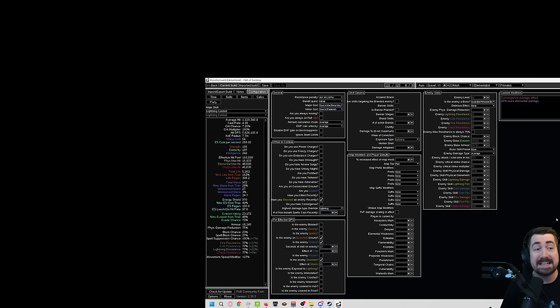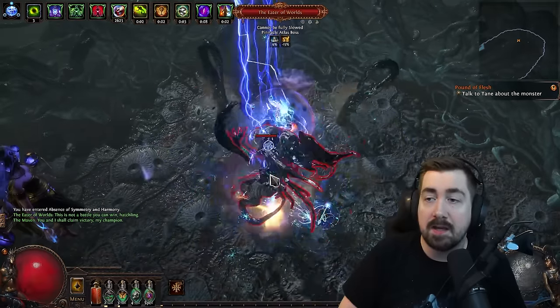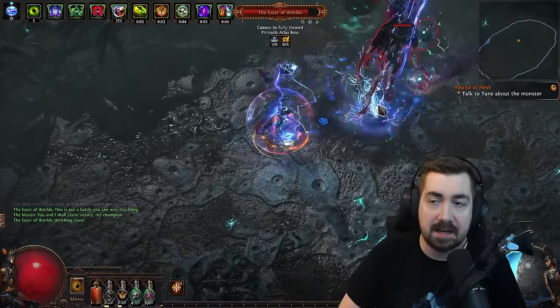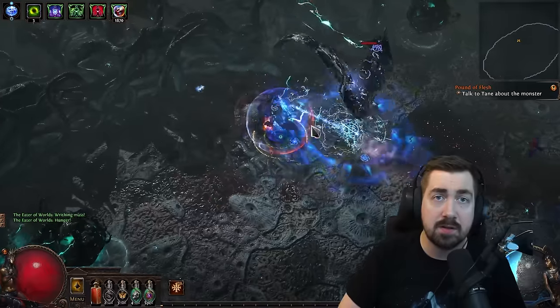The bandits for this build is skill points — you kill them all. The major god is Brain King, and the minor god is Valakesh. That's pretty much everything for this build guide. It should be really fun. Lightning Conduit is pretty strong, it is just not one of the S-tier starters like Detonate Dead, Toxic Rain, or Explosive Arrow. So I hope you guys have a great league start with this.